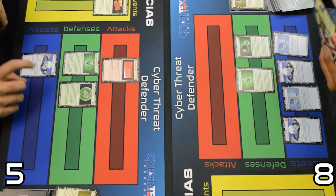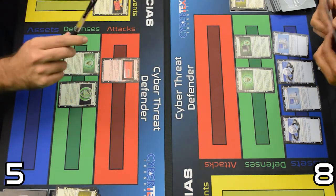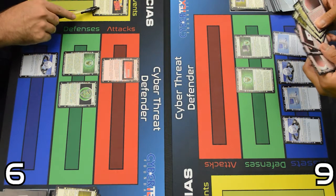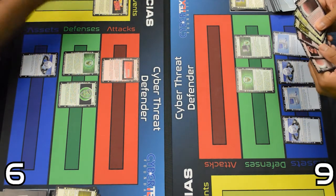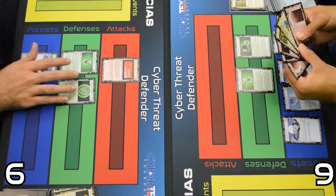I gained one point, so I'm at six. You gained four minus one for Password Crack and minus two for Firewall Rules, so you gained one point as well. You're at nine and I have six. End of this round, the Password Crack card goes away, and the other card still has one more round in play.